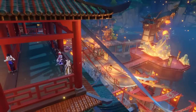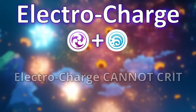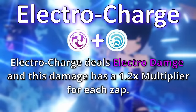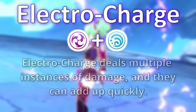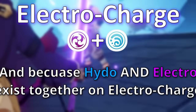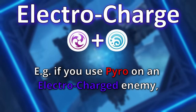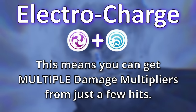The next reaction is electrocharged. Electrocharged is caused by applying hydro and electro. It places both elemental auras on an enemy and continuously zaps them every half second until no hydro or electro remains. Each zap is considered electro damage with a 1.2x reaction multiplier, so instead of dealing lots of damage in one burst like vaporize or melt, electrocharged deals damage over time. It also has a unique property where the hydro and electro auras remain underneath the status, meaning applying a third element like pyro can trigger both vaporize and overload simultaneously.